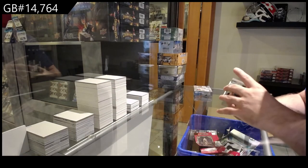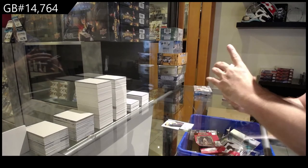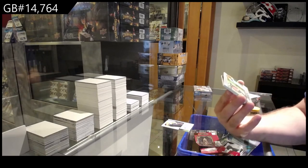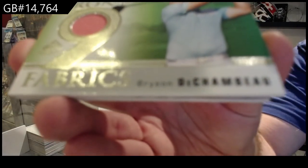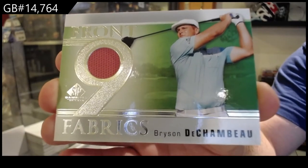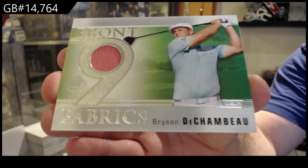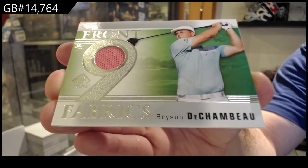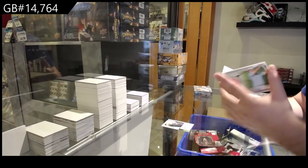Nice colors. We've got a Front 9 Fabrics — I know this guy's name — Bryson DeChambeau. The D spot. Front 9 Fabrics. Bryson. Nice number or anything? No.